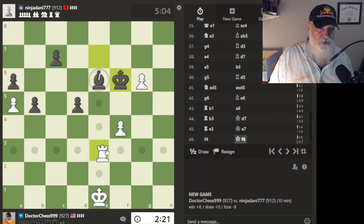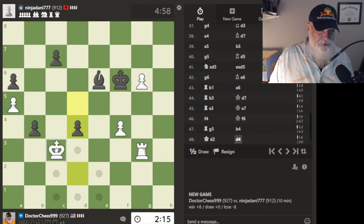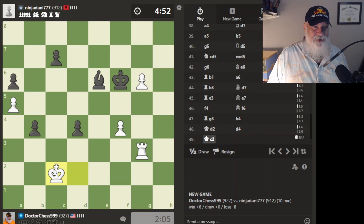We have trouble. We have to go here. We got trouble, folks — definitely have trouble. We're going to go here. I can't go there, of course not. We're going to go here. I have two minutes, he has four. All he has to do is just take his time.